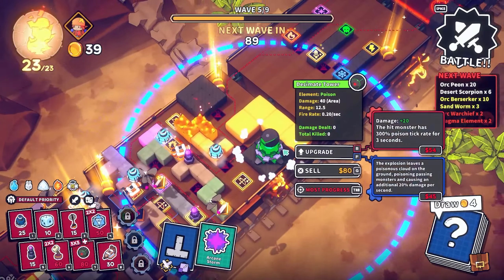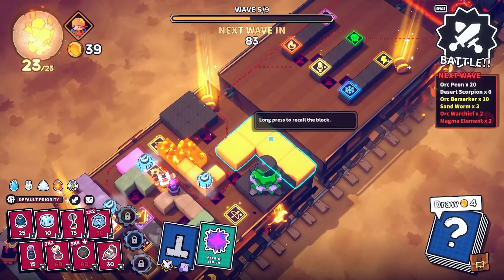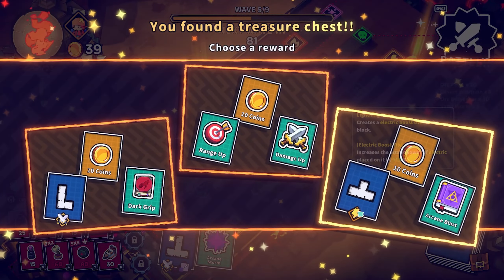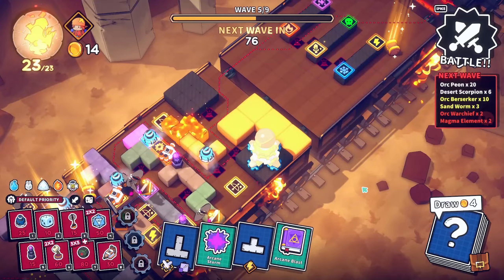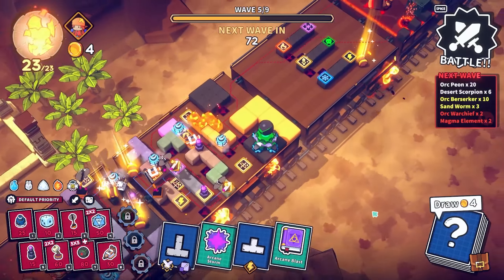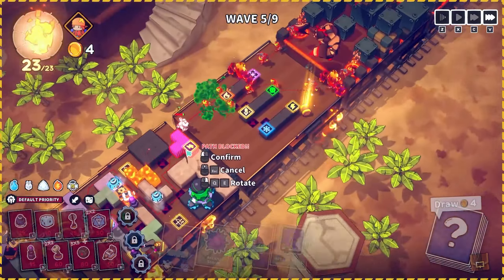Let's deal with that one later on. I think a decimate tower there is going to be good. We should get a hammer down next as well. Let's take a few more of these for coins. We can upgrade you now — you want to apply a poisonous thing. You can attack the first person for now, I'm okay with that.